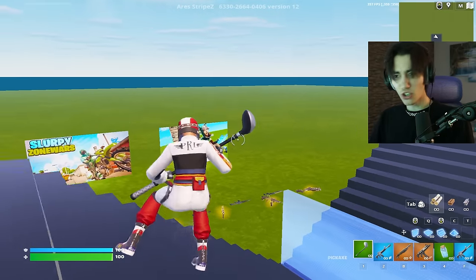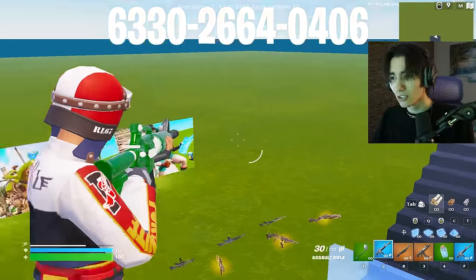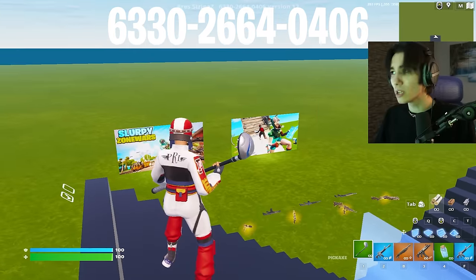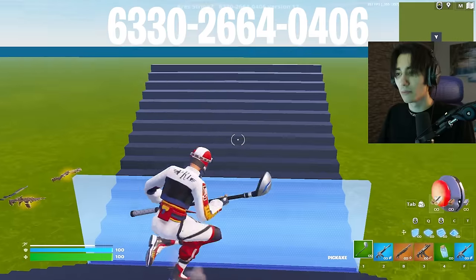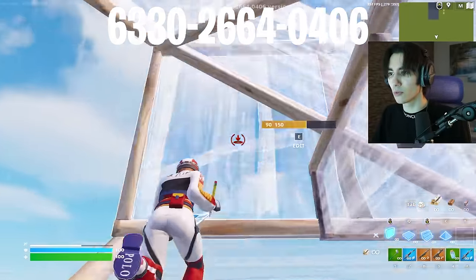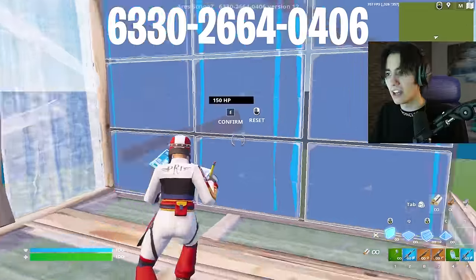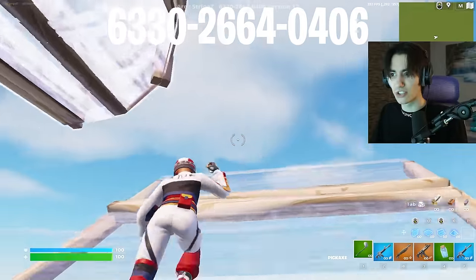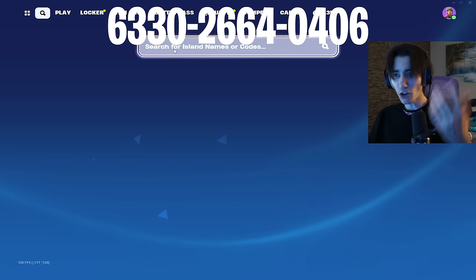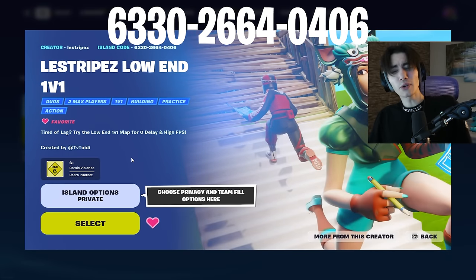This is the easiest step to get super high FPS and super low input delay like all your favorite pros. Also, I made a Lestripes low-end 1v1 map — you should play this over other 1v1 maps because it has no extra assets, so it's a super barebone 1v1 map with just the weapons you need and a rescue button. You can also play zone wars. Because there's simply nothing on this map that could affect your FPS, you get super low input delay. Other 1v1 maps from pros always have fancy stuff that gives you lower FPS. The map code is on screen, or just search Lestripes in-game to find it.